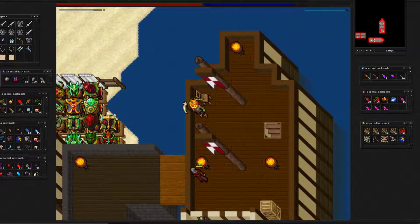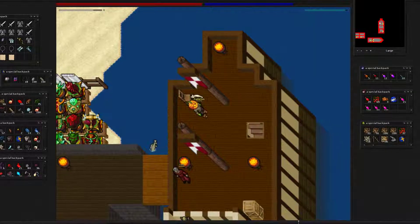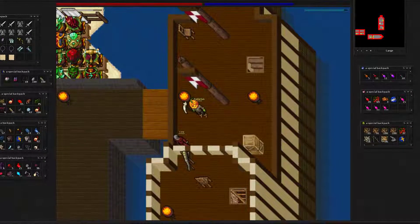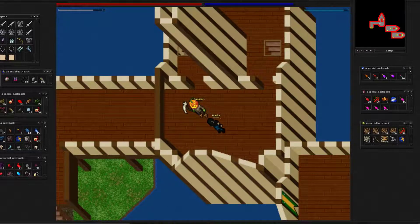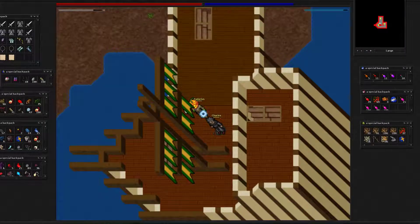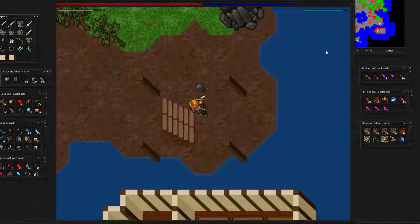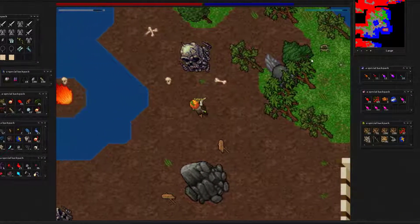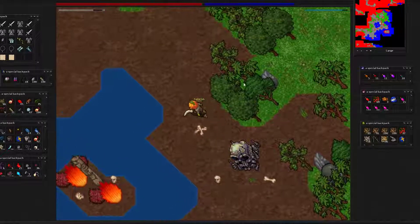All right, here we go on another video — a larva spawn. This one's going to be in Kepunda. You will need to be a premium account. We're going to start by going to Vevey and then Kepunda. There is more than one way to get into this spawn, but this should be the fastest.